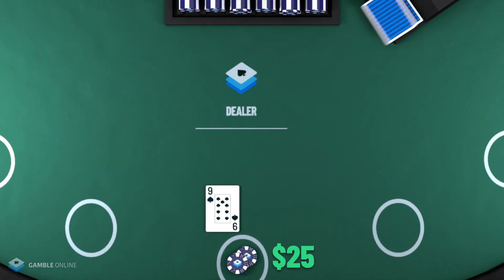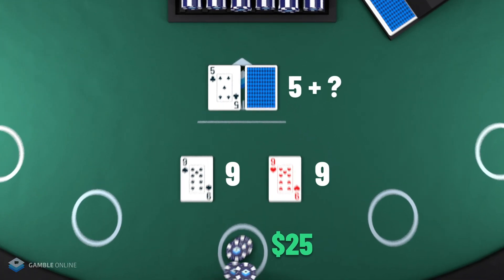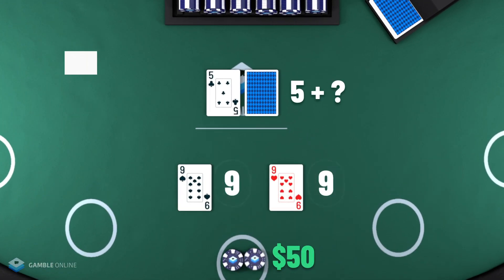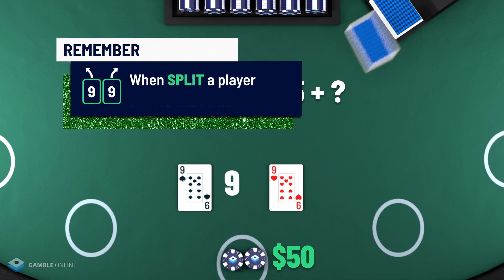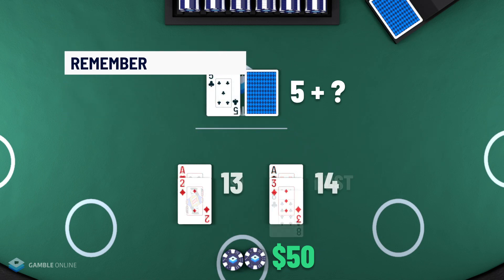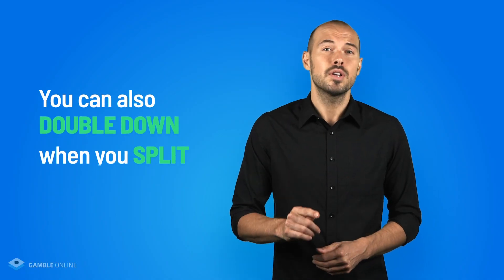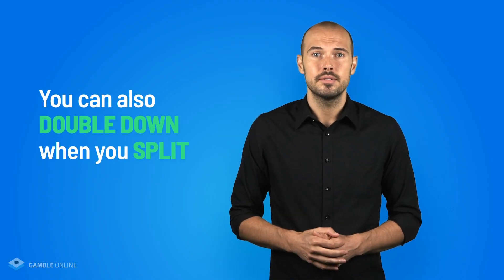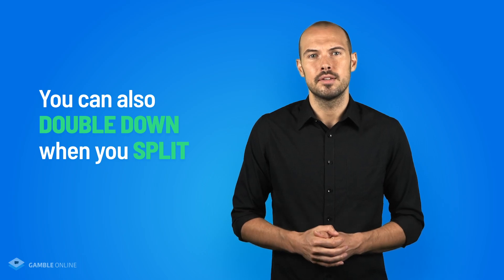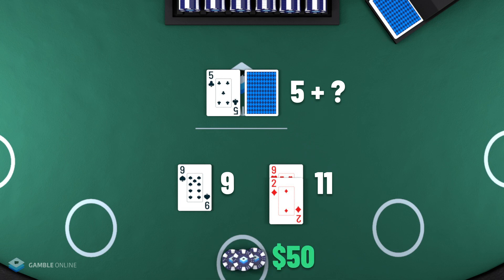Let's say you're dealt a pair of nines and the dealer is showing a 5. You can split these into two different hands. Unlike doubling down, you can hit as many times as you'd like, except when you split aces, where you get just one card. You can also double down when you split. Using nines as an example: on the first hand you're dealt a 2, and you can double down hoping to get a 10.